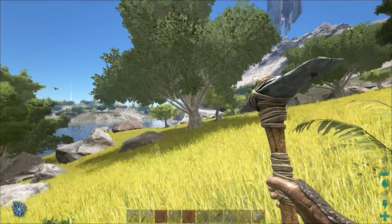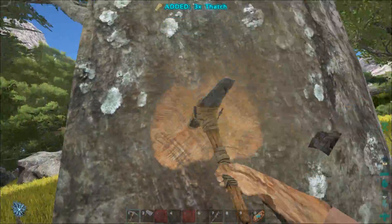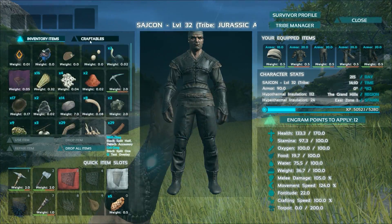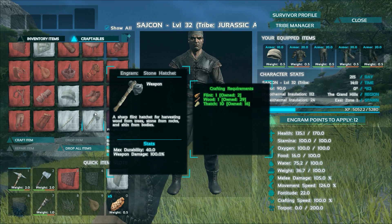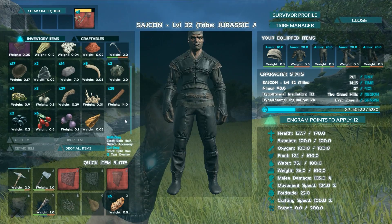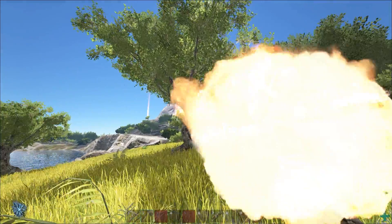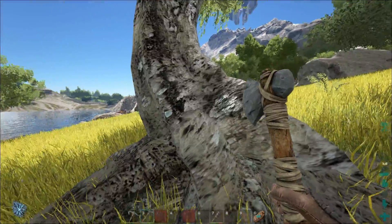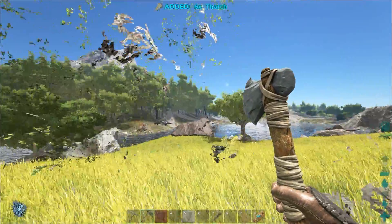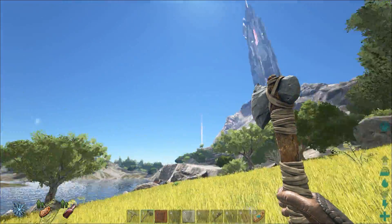If you pick a tree instead of hatcheting it, you will get thatch — more thatch than wood. I demonstrated: I got thirteen thatch and two wood with the pick. So if I make a stone hatchet — one flint, one wood, ten thatch — now we have a stone hatchet. If we hit the tree with the hatchet, we actually get more wood than thatch. Depending on what you want, you pick a different tool — which is a pretty interesting mechanic.